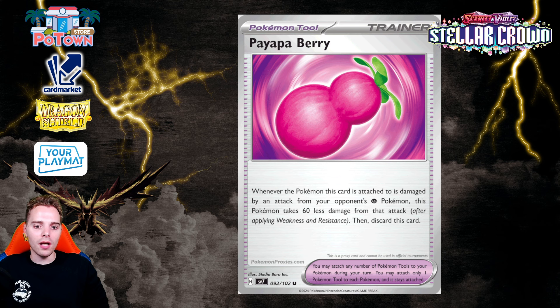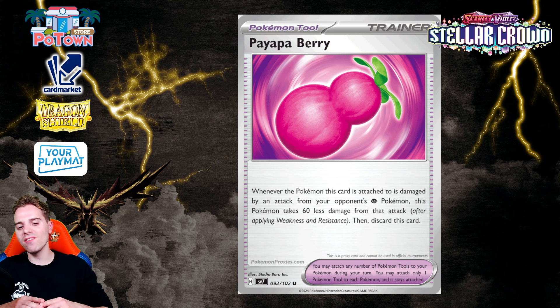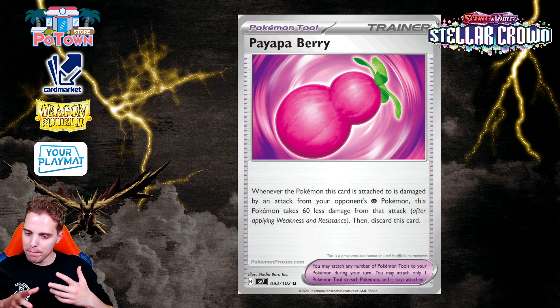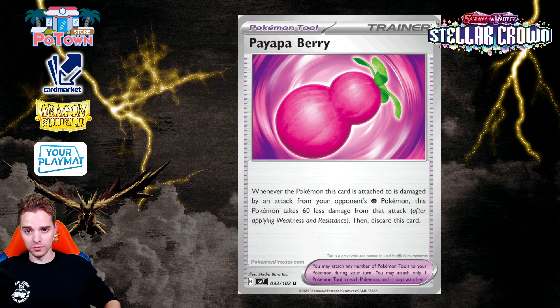There's the Payapa Berry — whenever this tool card is attached to a Pokemon and it's damaged by an opponent's Psychic-type Pokemon's attack, it takes 60 less damage. We're surrounded by Gardevoir, which is a huge one — you can put this on a Charizard and have it survive an attack from a fully powered Drifloon even with the Munkidori combo going on. The Payapa Berry is probably the better tool card of the bunch, protecting against Psychic-type attacks.